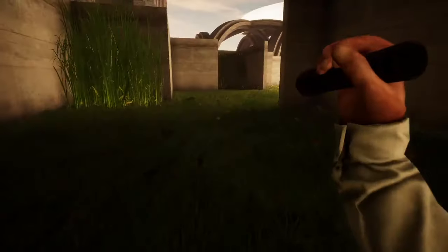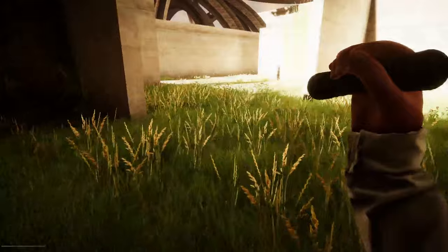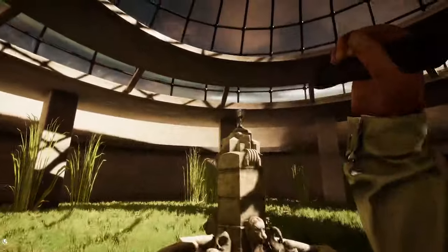Here you can explore the room to find supplies. Be sure to be on the lookout for the fly traps that Entity 172 can spawn — they can be killed using pesticide. As you explore, you will come across a fountain that holds the Water Chalice.